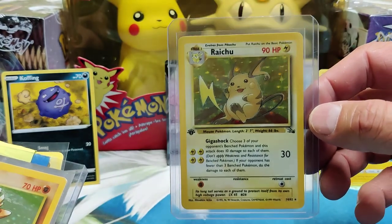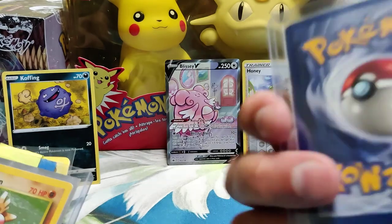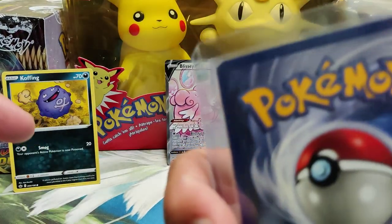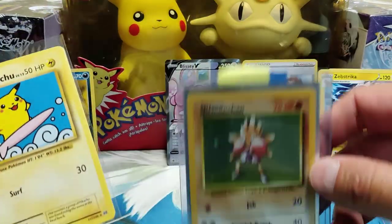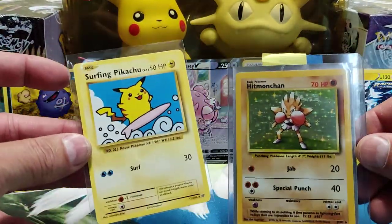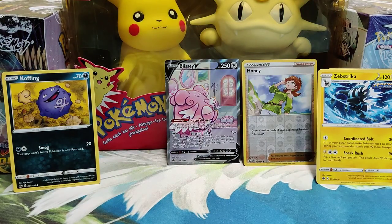I think this is the best thing other than the graded cards — we've got a First Edition Raichu Fossil, very minty. If I get it, there's some whitening on the borders, but I might send it away to get graded. There's also a Surfing Pikachu and a Hitmonchan. Let me know what you guys think of the collection — there's lots of fun stuff in here. You think it's worth acquiring? We'll get this stuff online and make it available for you guys.